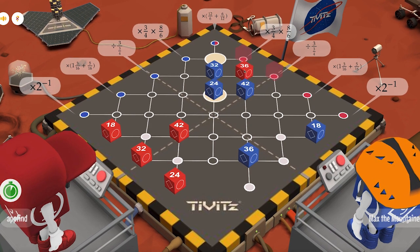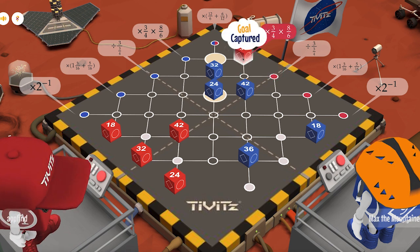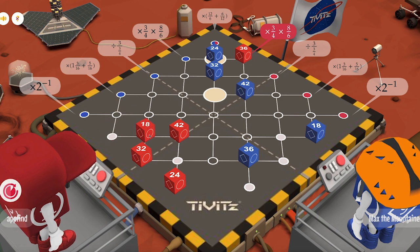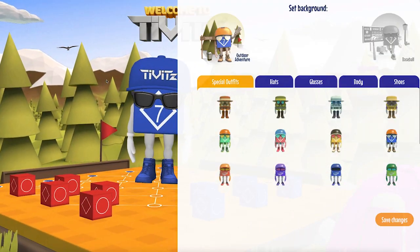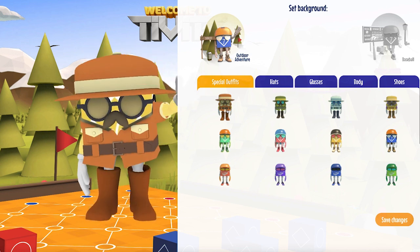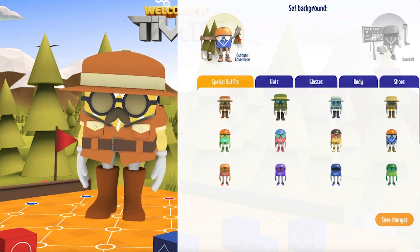Play TIVETS, the super fun strategy game where you must try to outsmart players your age using your skills in math to ensure you get the highest score possible to claim your spot on the leaderboards. Every opponent you beat gets you one step closer to unlocking new gear, exclusive outfits, and even brand new worlds to explore.